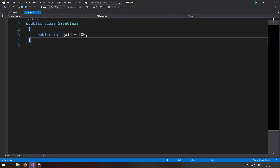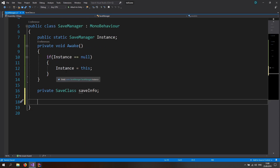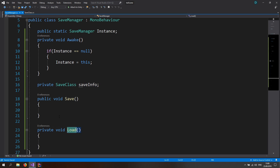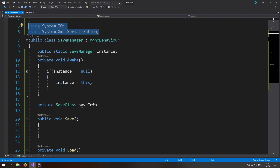We are going to serialize the SaveClass into an XML file — you could also use JSON, but we'll use XML. The SaveClass will just hold values as a data structure with no functions. Add a private SaveClass field called 'saveInformation', a public void Save function, and a private void Load function. We need to add two using directives: 'using System.IO' to write to files, and 'using System.Xml.Serialization' for serialization.